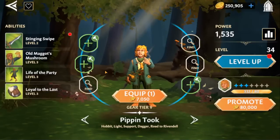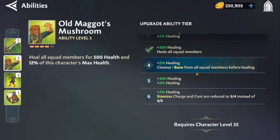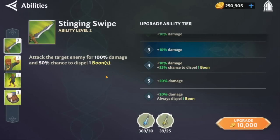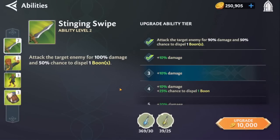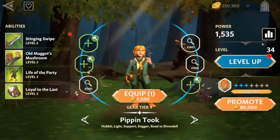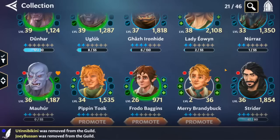Pippin is a great choice for free-to-play PvE and arena, especially while you're still farming Halbarad. Old Maggot's Mushrooms cleanses banes from squad members and heals, with a reduced stamina cost. Life of a Party grants Might to all squad members, and his basic can dispel boons. If you put Counter on him or call him to assist when targeting someone with a Taunt, he can dispel that Taunt so you're free to go after someone else in arena. He's also one of the fastest characters in the game at 172 speed — he's going to move often and cleanse banes frequently.